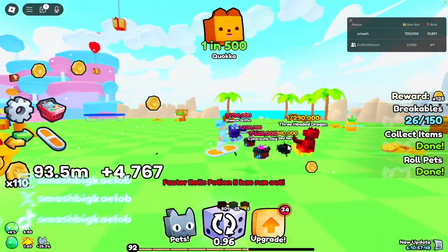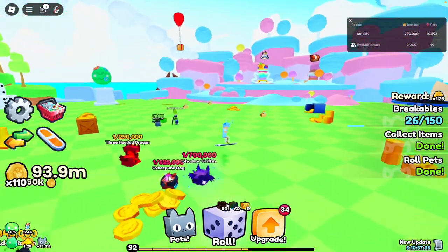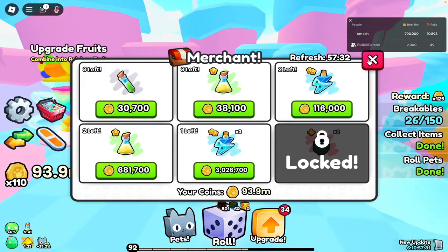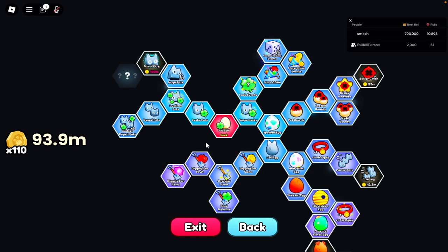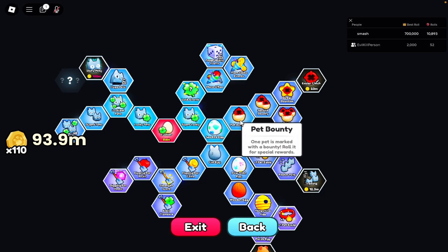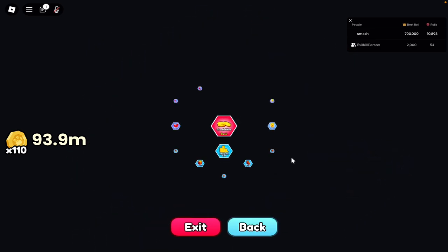What's up smashies! Today I'm going to be covering the first update I just released on PetsGo. There are new things like merchants — you get the merchant when you get the merchant upgrade. Go to upgrades here, and it's going to be where the spot egg is, so you just get this, this, this, this. There are also some new breakable upgrades I'm going to be covering right now.